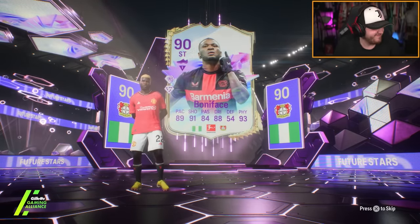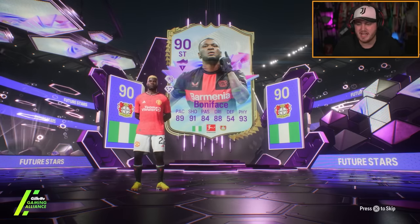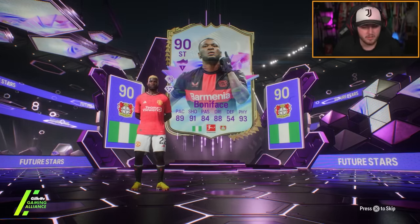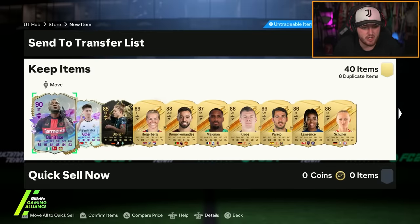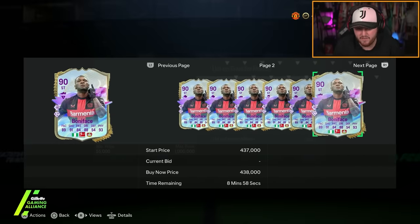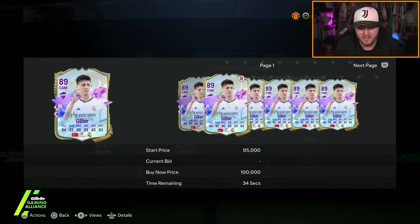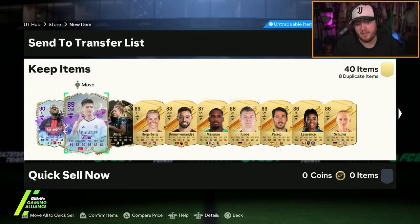Boniface. I'm actually not too dissatisfied with that — they're two cards I haven't packed already and they both look pretty decent. Boniface and Ardegula are two cards I haven't seen a huge amount of people pack either. Boniface is worth about 250 to 300k — I'll take that, that's solid. Ardegula's worth probably about 80 to 90k. I'm happy with that.